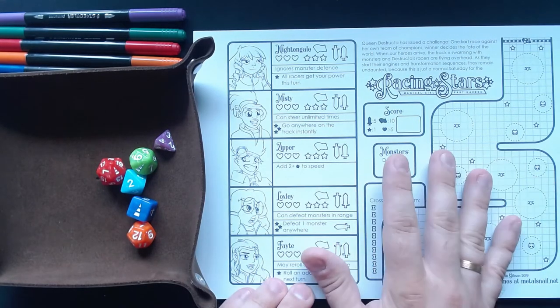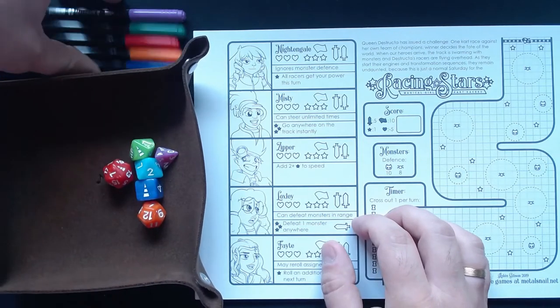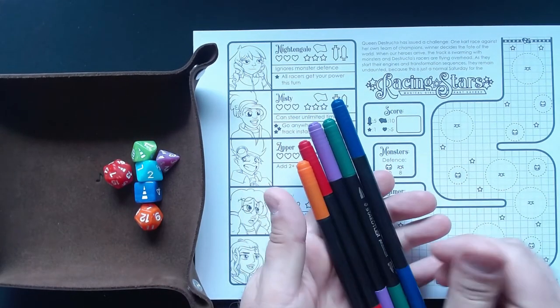What we need to do is use the sheet here. We need a set of polyhedral dice, and also we need a color for each of these racers. Before we start the game, I will just assign one color to each racer.